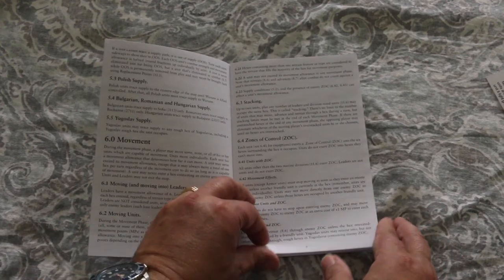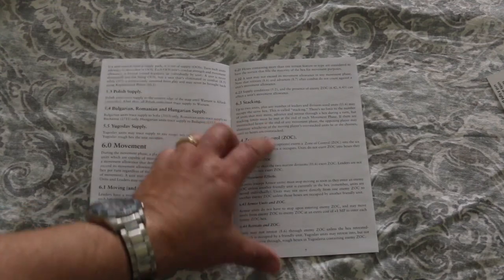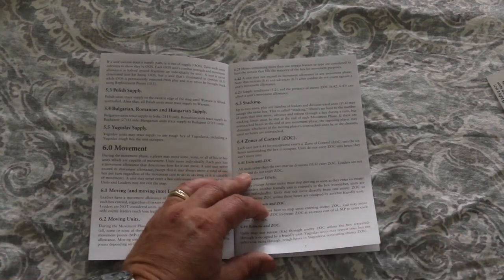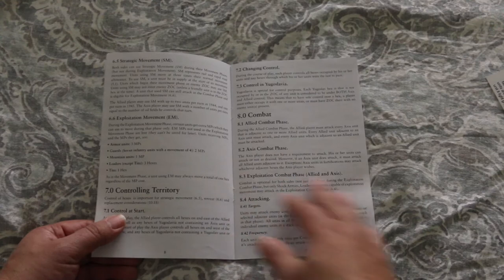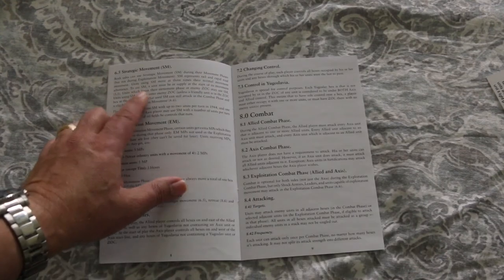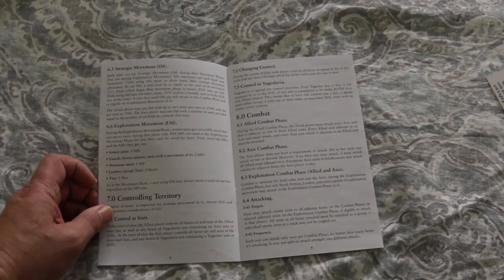Here are all your movement rules, including stacking. You can stack up to two units plus any number of leaders, and division-size units may occupy the same hex. Looks like there are zones of control, as I would have expected. You can also use strategic movement, and there's another movement type called exploitation movement.